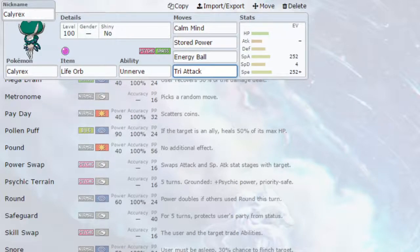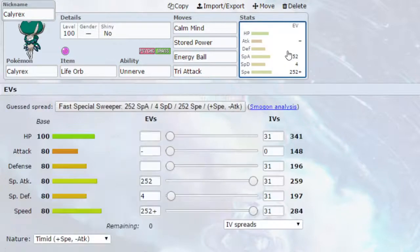You can always have a Pokemon in the back to deal with Steel types — a Fire type, a Ground type, or a Fighting type. Lots of different Pokemon can deal with Steel types. For EVs, I've got Max Special Attack and Max Speed with a Timid Nature — so more Speed, less Attack — and 4 EVs in Special Defence.